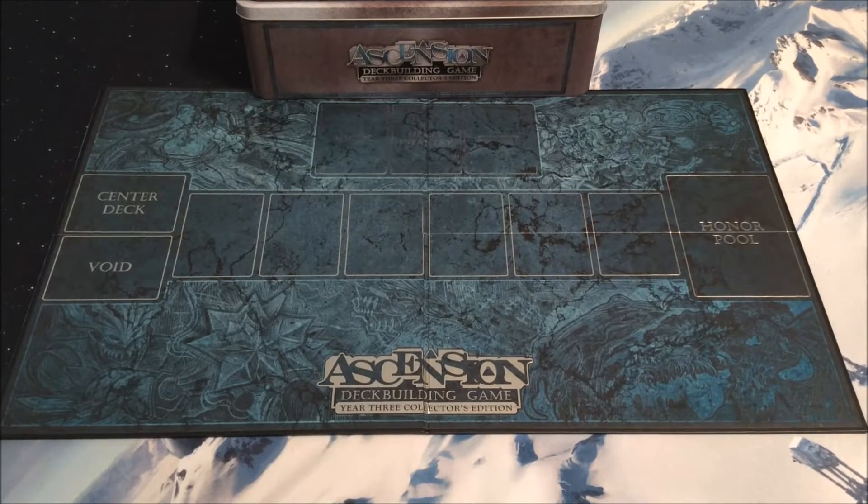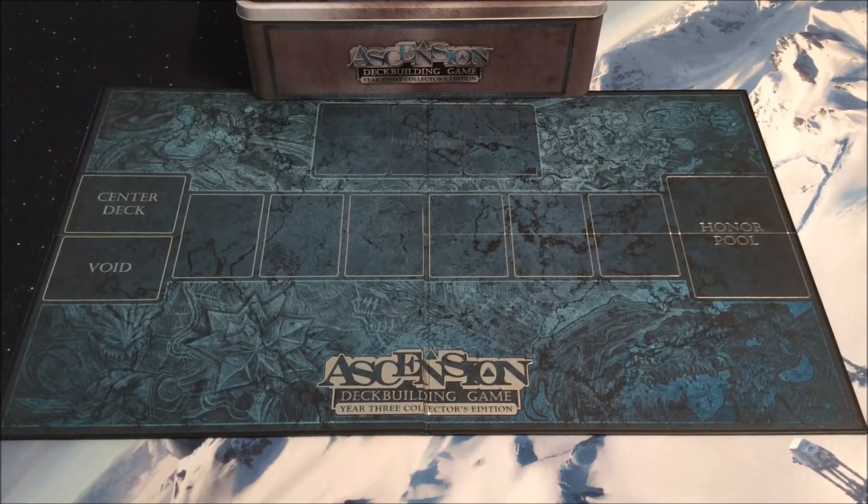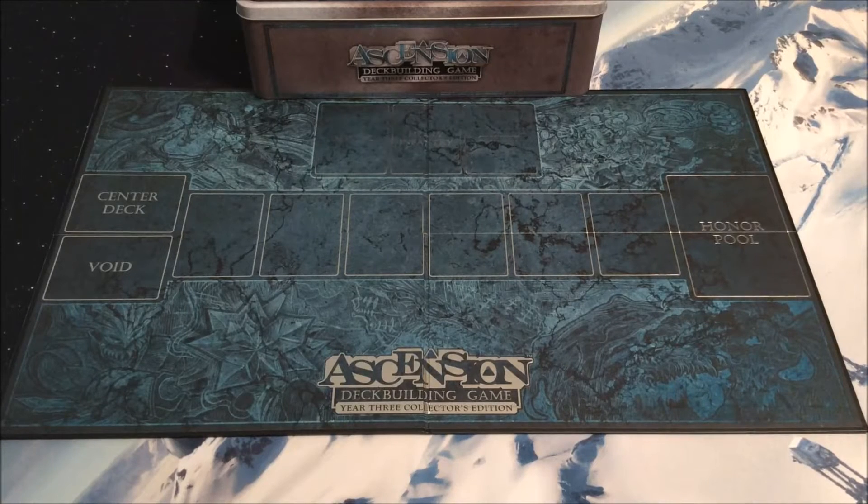It's a nice fold-out board. Remember, you do get a game board with any of the big sets, which means you would have gotten one with Rise of Vigil if you had bought these as the original versions. But small sets like Darkness Unleashed did not have game boards included, so we're essentially getting one board to replace one board, as opposed to what will presumably happen with future Collector's Editions where it'd be one board to replace two — since going forward it must be two large sets every time.